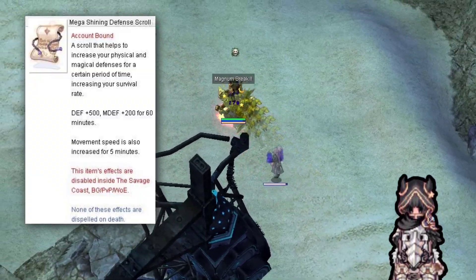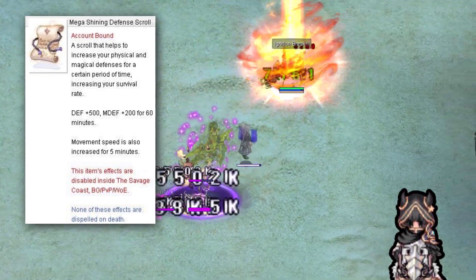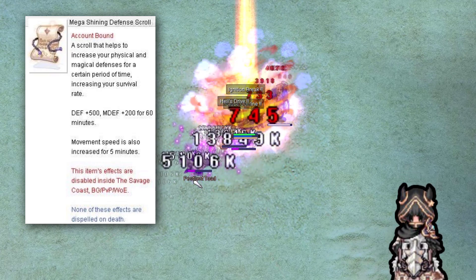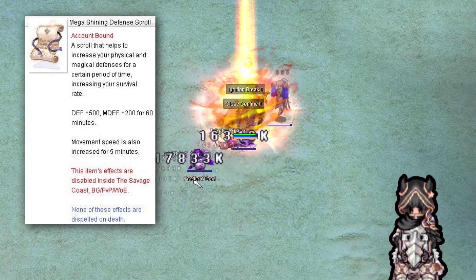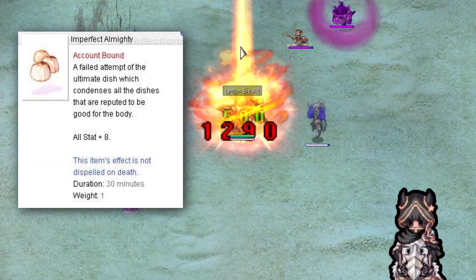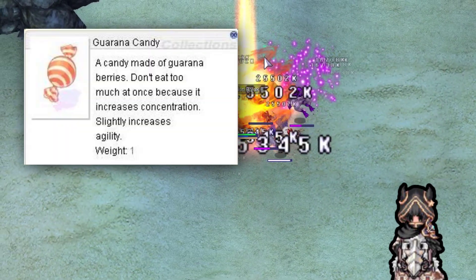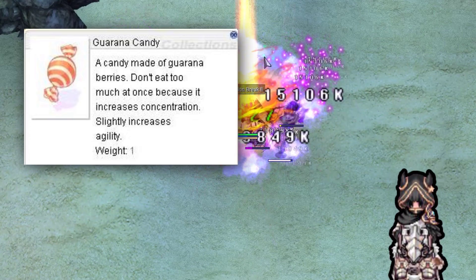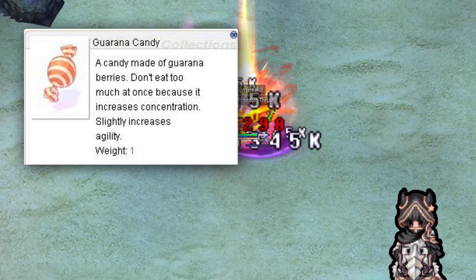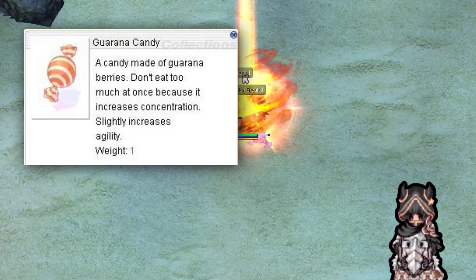Mega Shining Defense Scroll gives 500 plus defense and 200 plus magical defense for 60 minutes. This is optional — if you can handle the beating of a field map or an instance, it's fine if you don't use it. Imperfect Almighty gives plus 8 to all your stat points, which is great to have for generally better stats. Guarana Candy is essential to move around the map fast — it increases move speed and gives attack speed. You can find this candy in Brazilis with the Candy Maker; you need to do a quest first to be able to buy it, or buy it from a player's vendor.